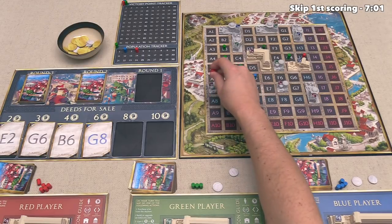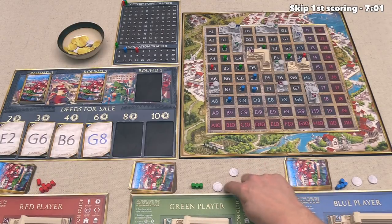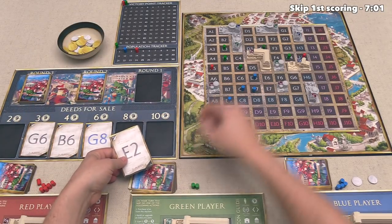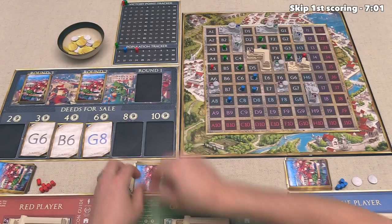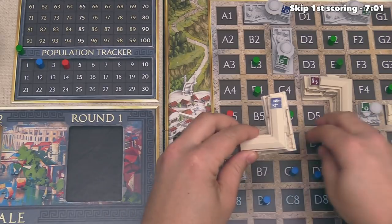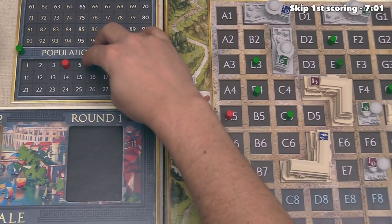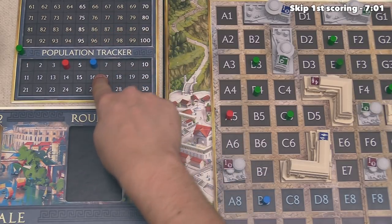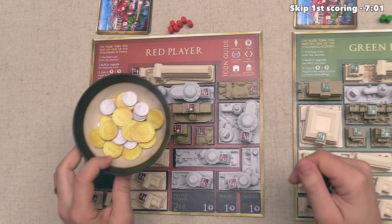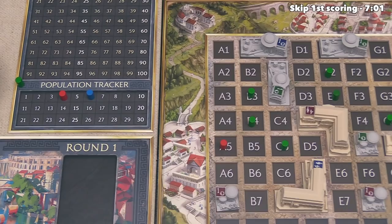It's our turn again, and we have one more bakery. So let's go ahead and put this out here on the map — we'll put it right over there so that next turn we can take income, and we will make one more money than we would have otherwise. The green player has 2 money and they really like E2, so they can now put their ownership token right up here. Next up, it is now the blue player's turn, and they're going to build their insulae right over there. So that's going to increase their population by 4, which puts them in the lead. Remember, the player with the most population will get 4 bonus points in the first round scoring, and that is coming up pretty quickly. It's now our turn, so let's take income — that's going to be 5 plus 3, or 8 money.